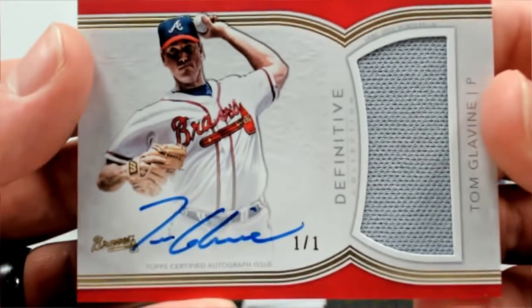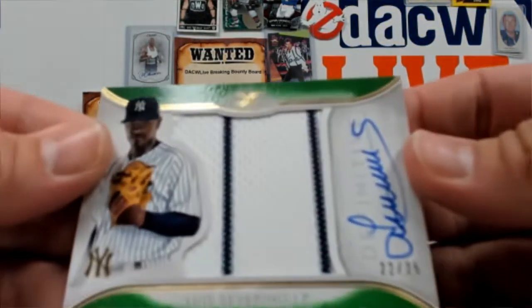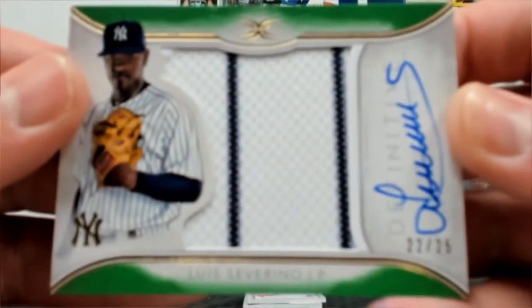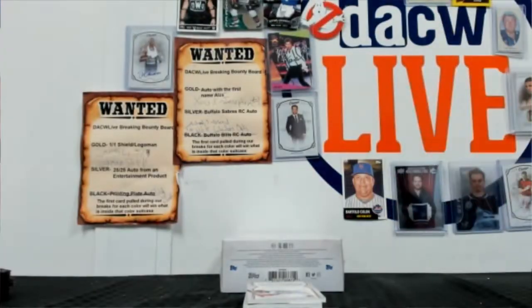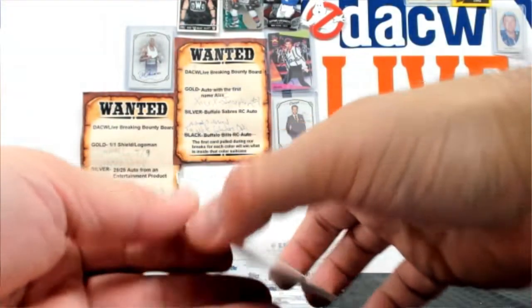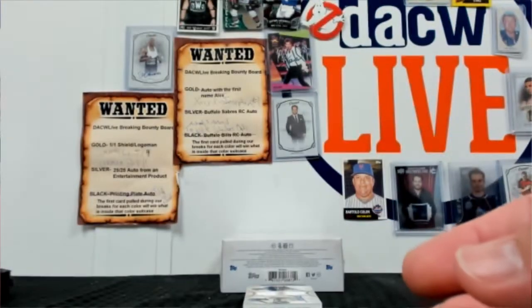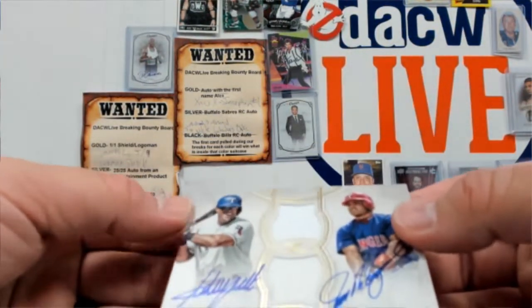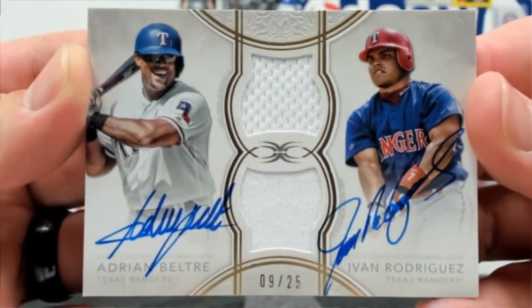How about a one-of-one Tom Glavin relic auto. And we have a Luis Savino out of 25 — a couple of pinstripes going down there, nice relic auto. And then a Joey Votto out of 35, relic auto. And then we have an Adrian Beltre / I. Rodriguez out of 25 — dual relic on-card autos right there.